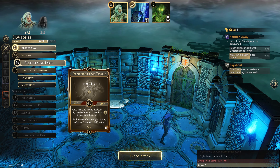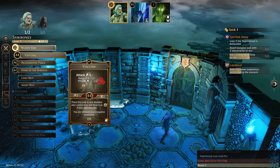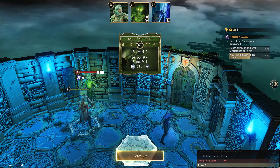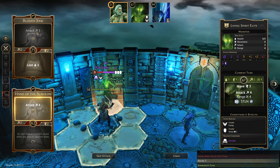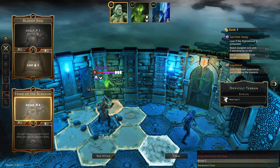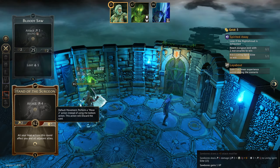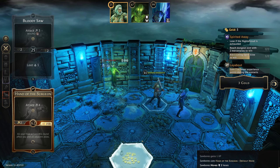We're going to have to do a long rest so we won't do that this turn. We'll use Hand of the Surgeon — either go for the big hit or the slightly less big hit with a wound. I think the slightly less big hit with a wound is the right choice. Then we can just act as a blocker and get in the way.